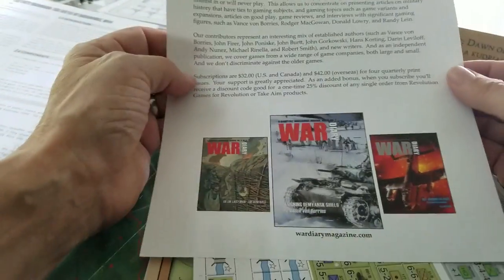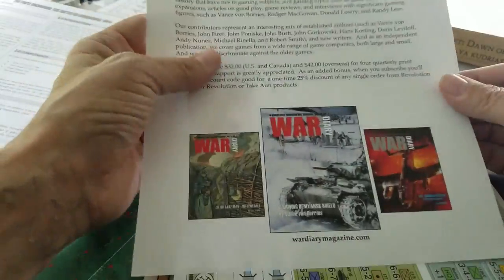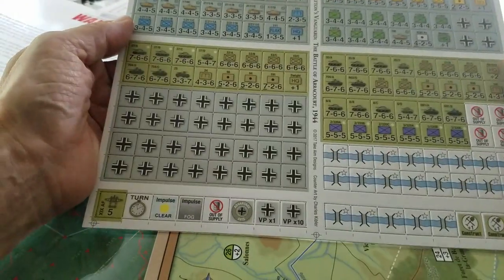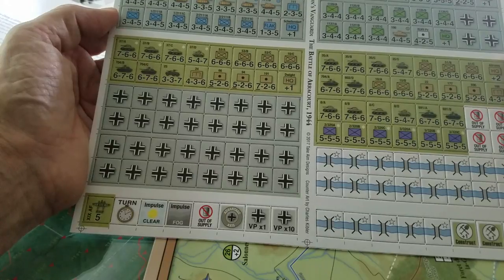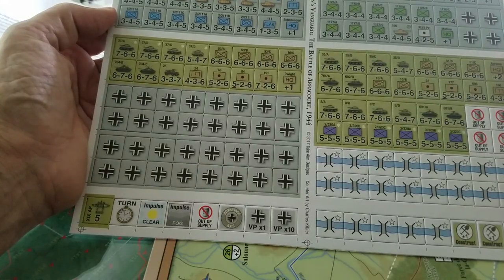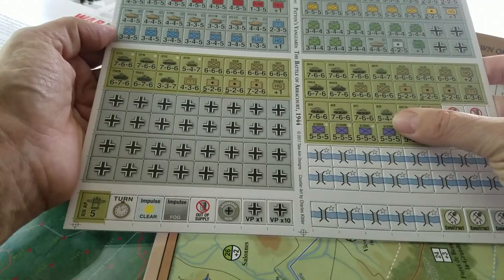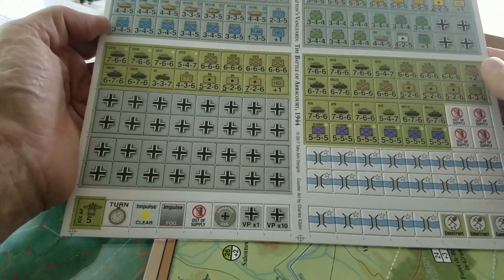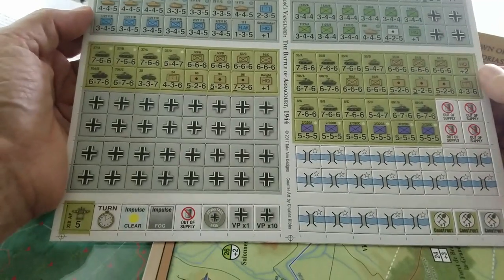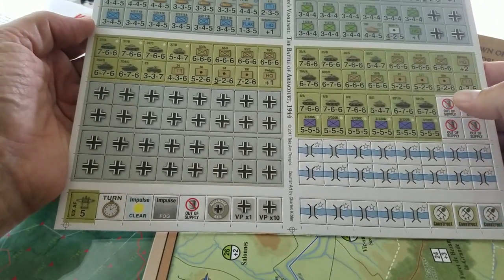There's some advertising for the War Diary magazine, which is actually a nice magazine overall with more historically focused articles. Getting back to the game — very few counters. This looks like it'll be a tactical-level game, no unit sizing shown, so I'm guessing regimental scale with maybe squadrons or battalions. We're looking at maybe 50 combat counters total, plus a lot of bridging counters, some supply counters, and what appear to be control markers of some sort.